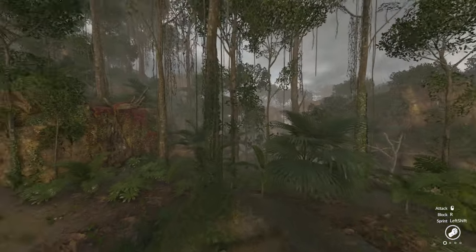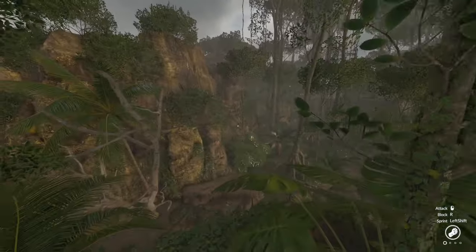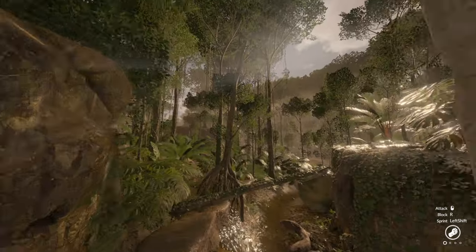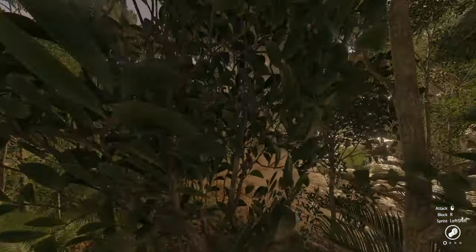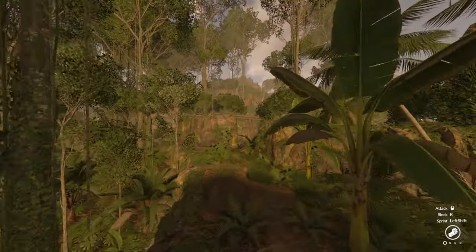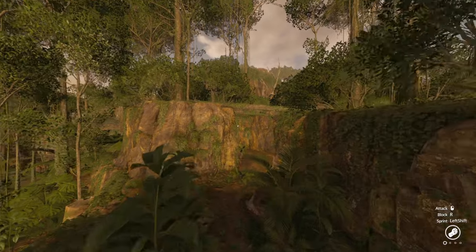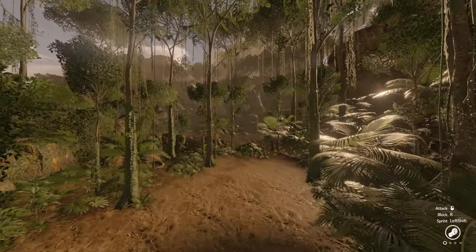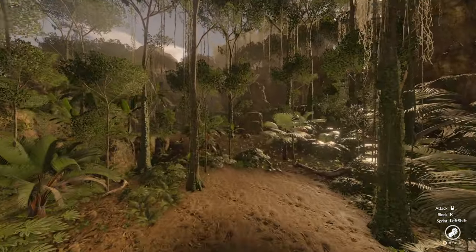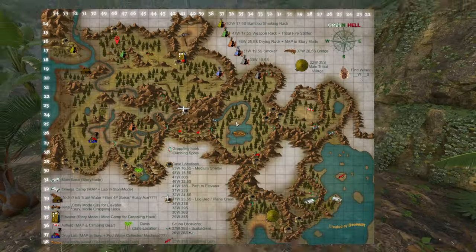In survival mode you have a nice big open, flat bit of land to build on. Food-wise there are shrooms, nut trees, and bananas, but the only meat you'll get here is fish. The cons are you have to travel for more meat, but fish and stick traps work well in this location. Overall it's safe, has clean water, and is a pretty nice spot.